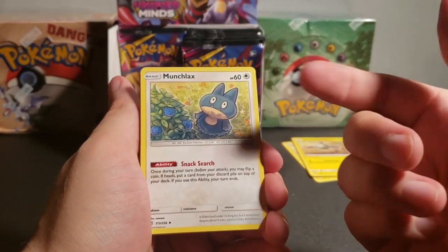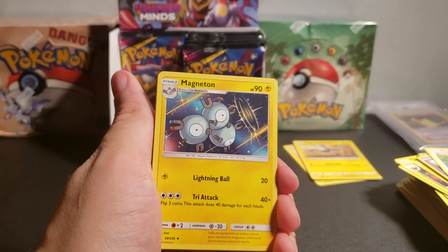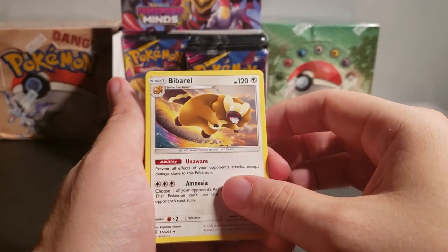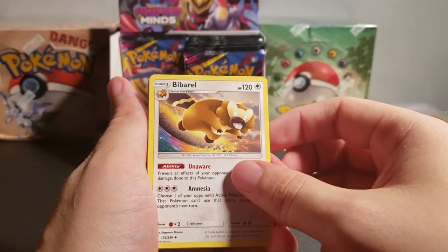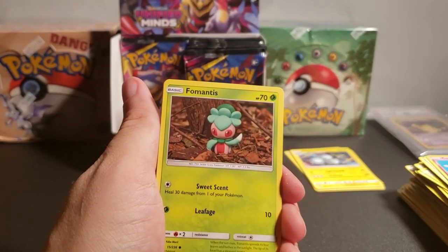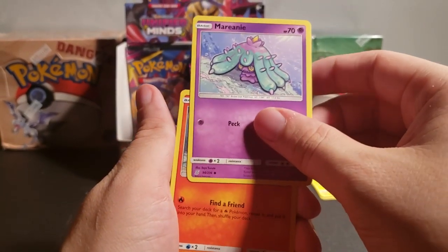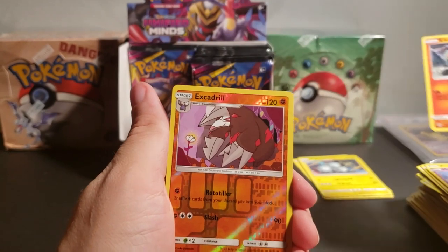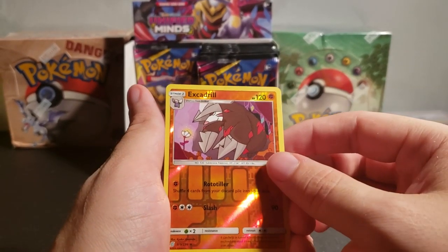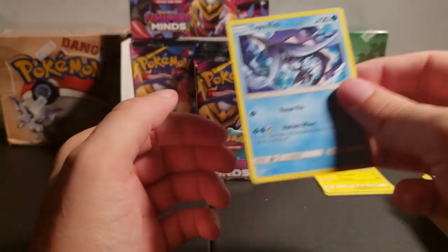Munchlax. I remember when they introduced Baby Snorlax — he looks too different from actual Snorlax. So there's a Magneton. Bibarel. Bidoof and Bibarel. Fomantis. Swadloon. Litwick. Excadrill — and he is actually a reverse holo rare, that's pretty good. And then Tapu Fini, which is also a rare but non-holographic. Booster box is awfully stingy — that's interesting. You buy a booster box and you are not guaranteed too many of the good cards.